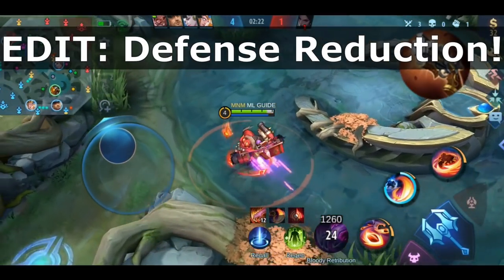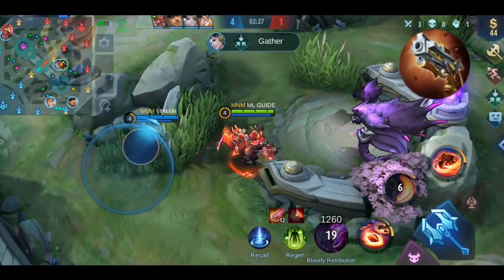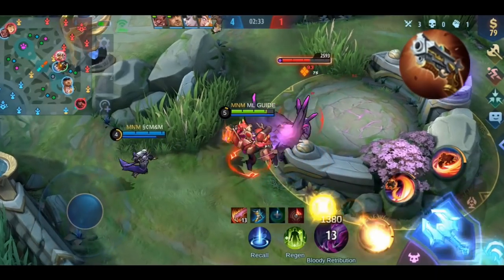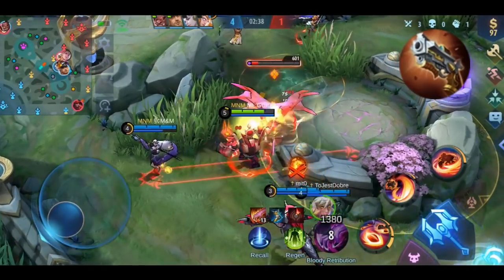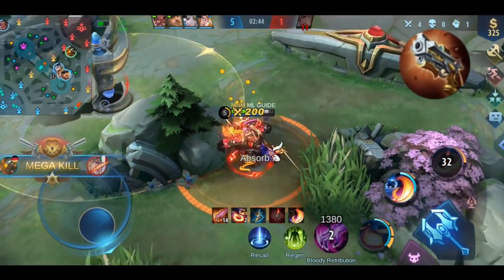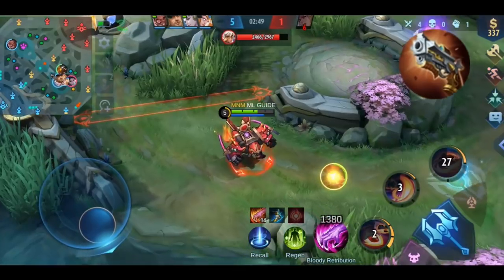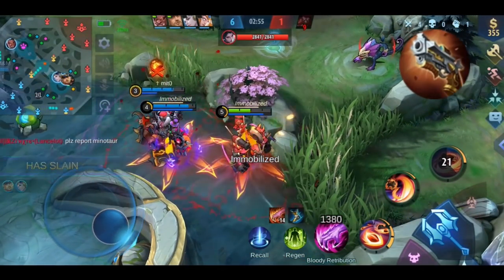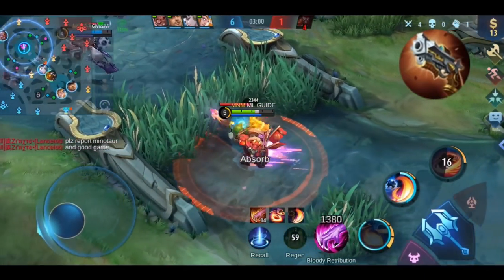For early game you're better off with one of the other two items we'll talk about later. I would usually recommend building this as your 4th to 6th item. You can always check the attributes from your enemy — if they haven't built any physical defense items, you don't need this item; better switch to another attack item. On the other hand, if your enemies build a lot of physical defense, you should definitely consider it. These little details can massively increase your performance and win rate.